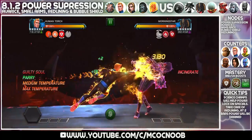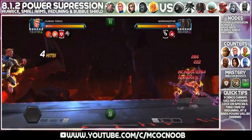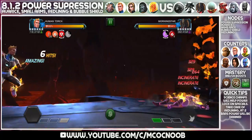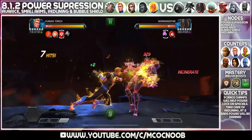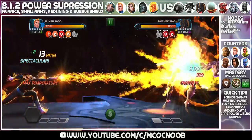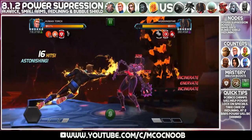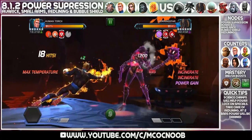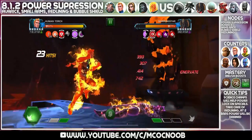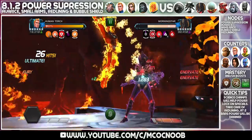The next defender is going to be Morningstar. Make sure you bring a good counter for her because she is going to apply bleeds. Bring in a science champion, preferably one who is also bleed immune. Take her to a corner and use a special attack — now she is Enervated, she cannot gain power. I like to do heavies in the corner to do all the damage. Whenever she gets one bar of power I will move away, but apart from that I can just do heavy attacks and keep her trapped in the corner. She will die very quickly.